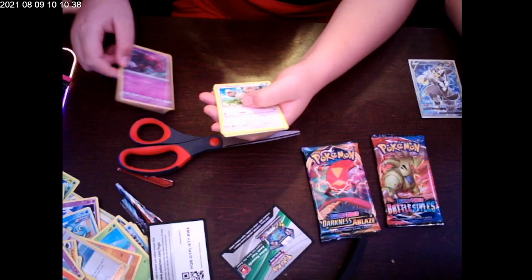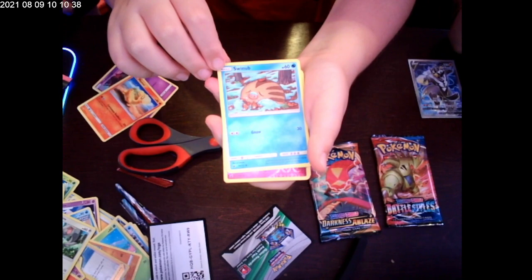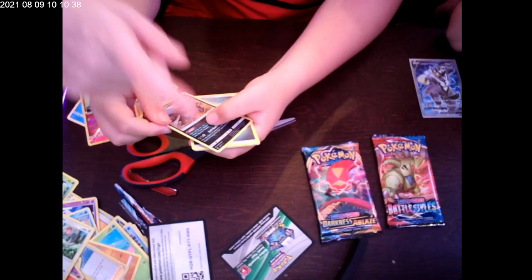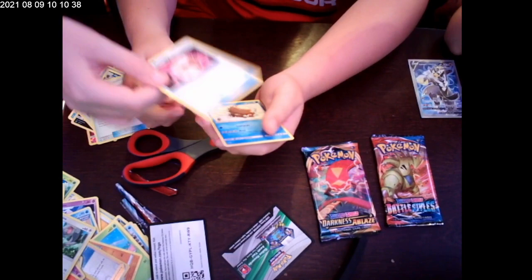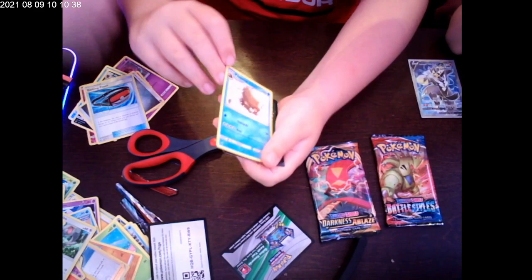Misdreavus! Miltank — yeah, show it more to the camera. Swinub — he's funny. Oh, that's Hatterene — that's cool, Fairy type. Hydreigon — oh he's cool! He looks like he'd be a Dragon type. Energy, and then last but not least a trainer, Dragging Pouch, and a Psychic Mary — that's pretty cool. And Piloswine — he's like the Pokemon version of a mammoth.